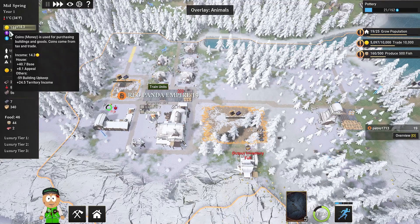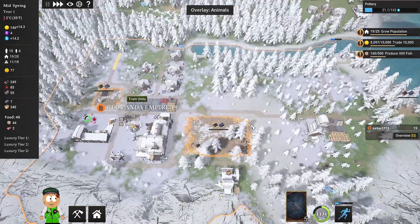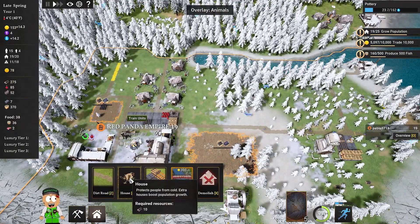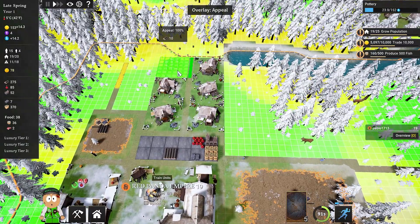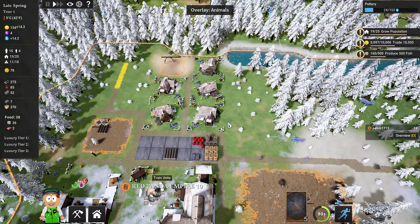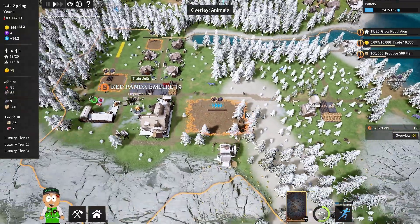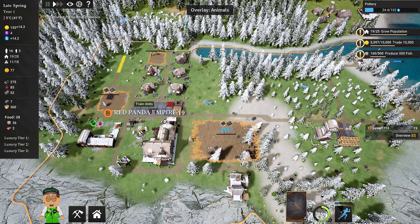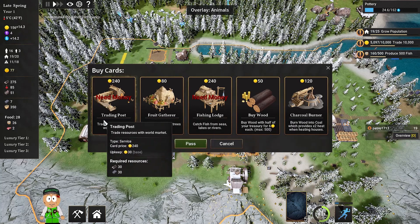Going into the statistics for the buildings, we've got fishing upkeep 20 and gold mine 30. We can equip this card on the gold mine and reduce upkeep to only 9 coins, meaning we're losing just 6 coins per minute. We are now on positive income — super awesome! We've got 19 people, so it's probably a good idea to build another house. The appeal is 100% in this area.